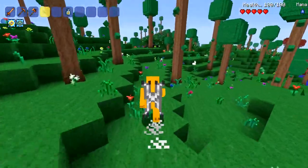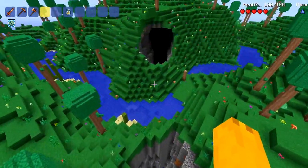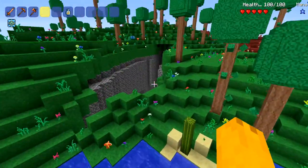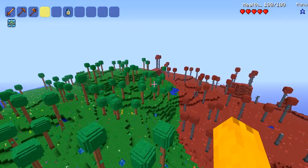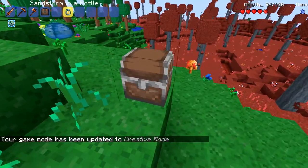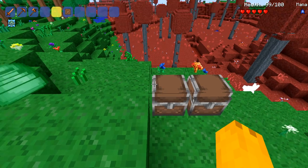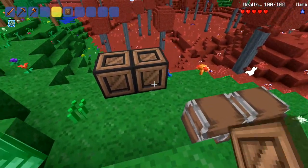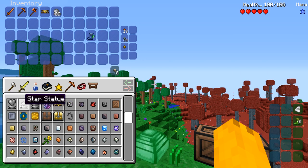We got our first ravine here. They don't look too crazy — just a ravine. Are there ravines in Terraria? Not really; it'd just be like a big cave. They got all the crafting blocks too. There's no double chest — I'm assuming they have crates instead. Let's see what these look like.